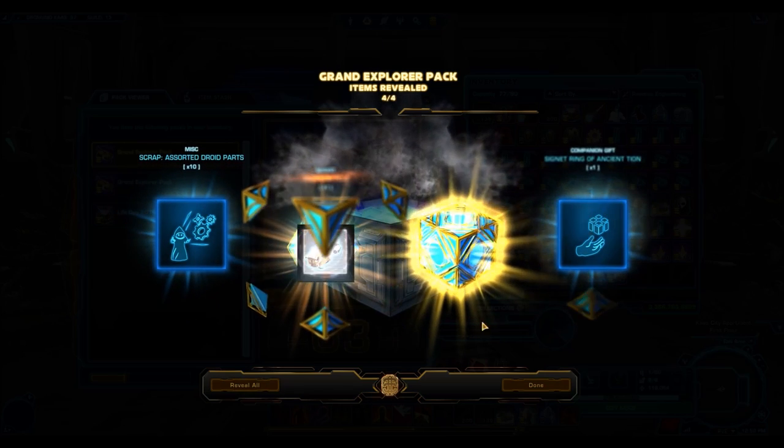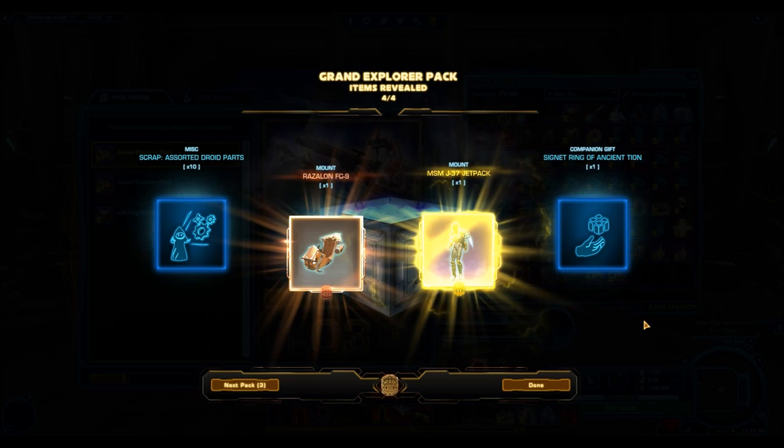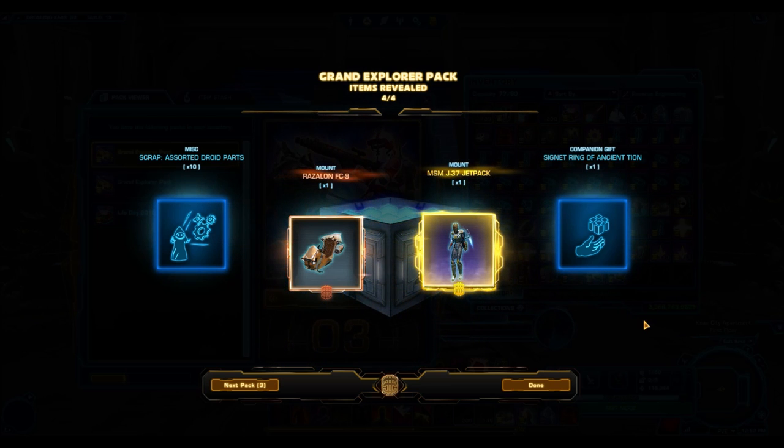Is there going to be a gold item soon? There we go — a gold item! It is the MSM J37 Jetpack. That's a very decent jetpack with a very nice flourish associated with it as well. We got a really good gold item, but it took us a good few packs to get there.